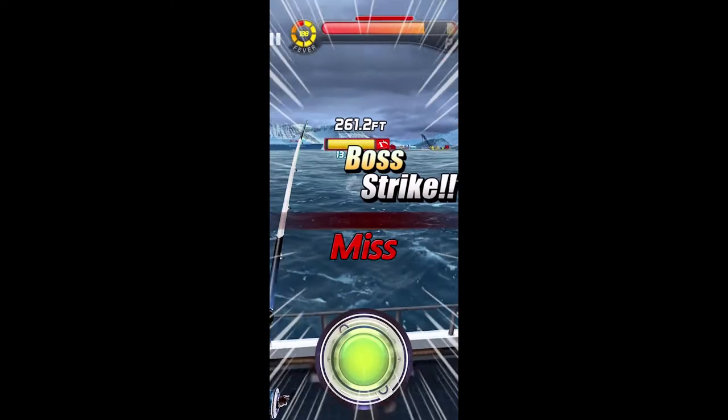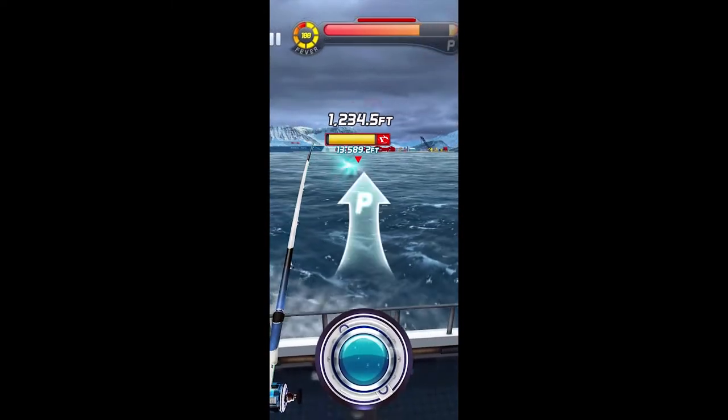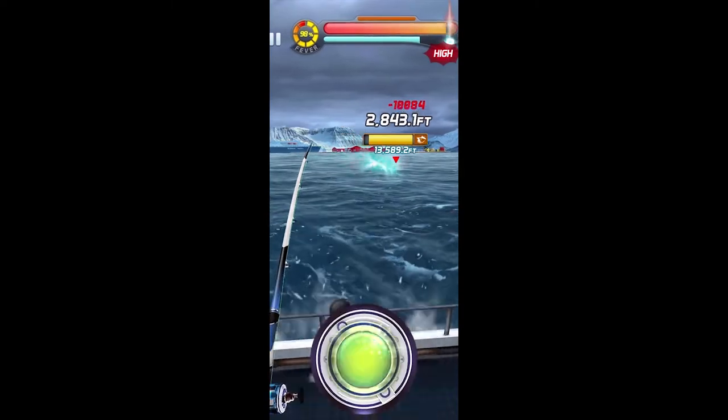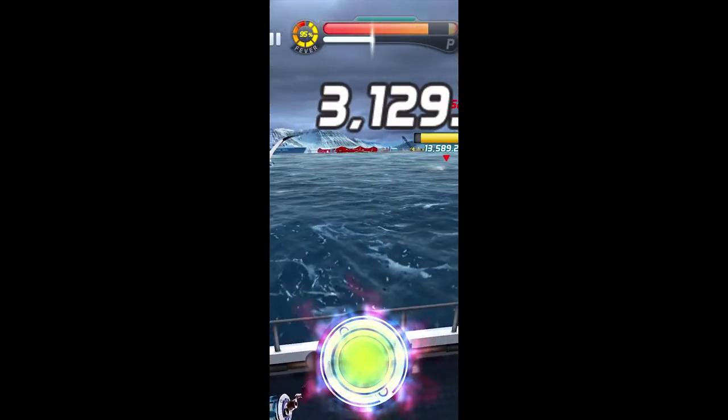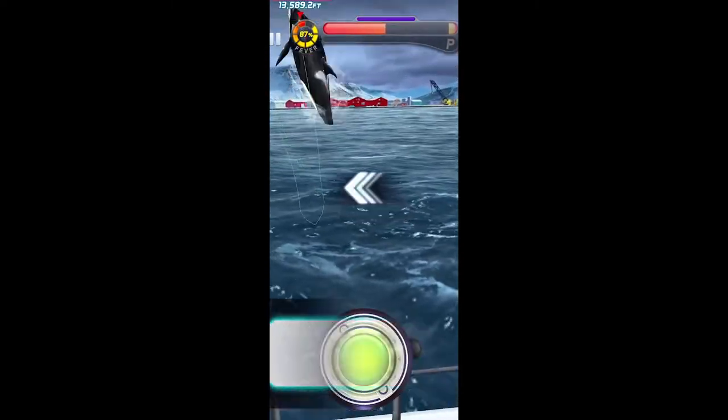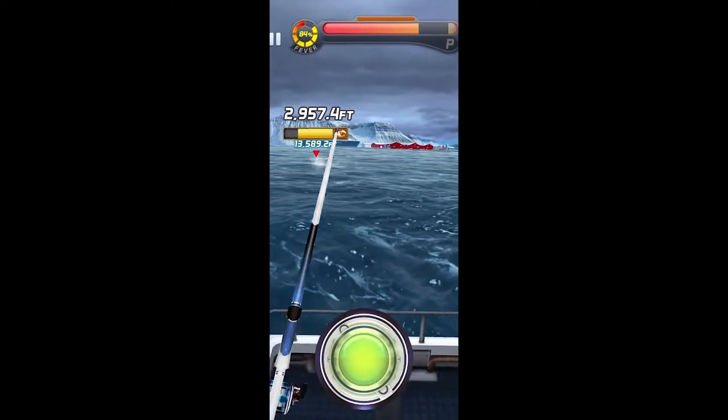The higher level your critical damage, the higher value numbers you will see in bold red, which indicates you have inflicted critical damage on the fish. Every time you hold down your finger and release it while trying to catch a fish, there's a chance you will inflict critical damage onto the fish.